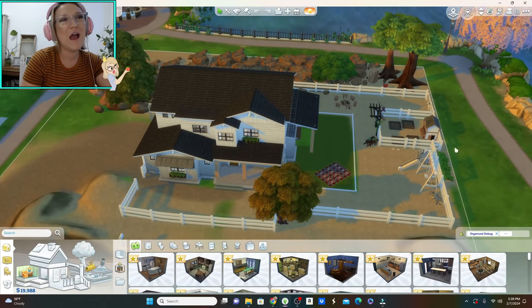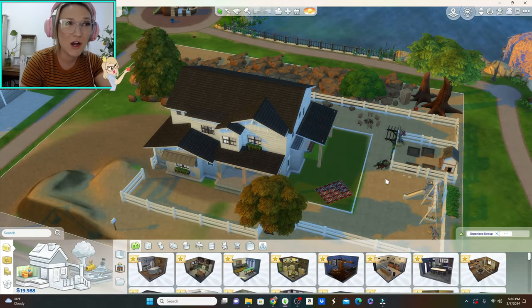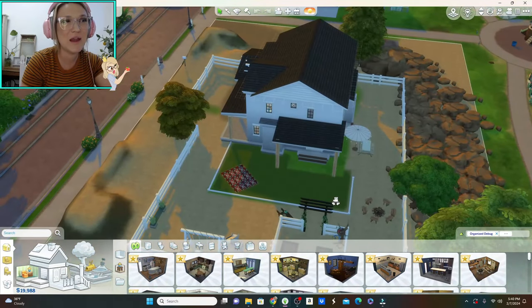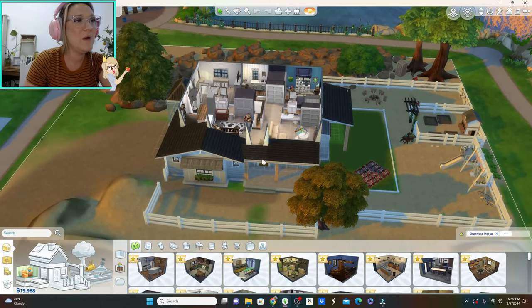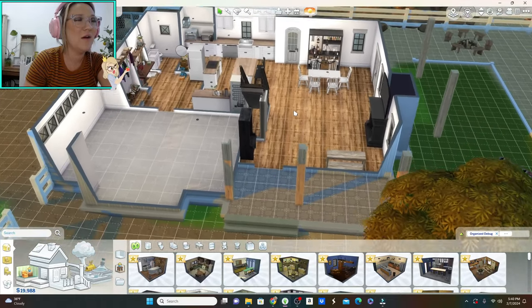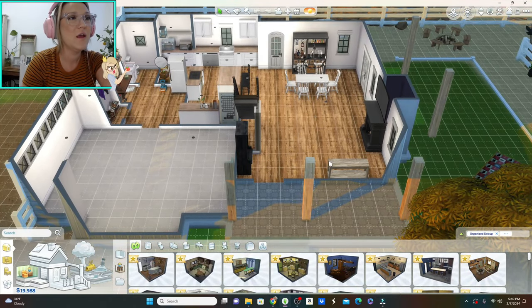And kind of like what we're planning to do with our yard, what we'd like to do pending the space. Obviously none of this is to scale, so I can get a little bit more creative, but I'm just going to take you guys through the layout of the house and kind of show you what it will sort of look like.